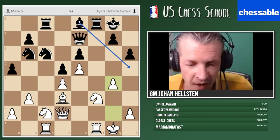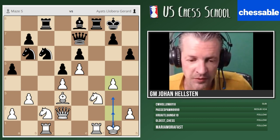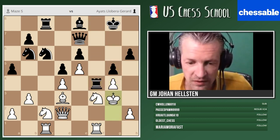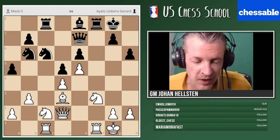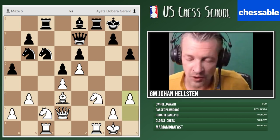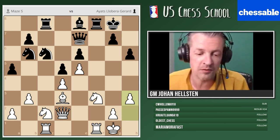I agree with you guys — g4 makes a lot of sense to prevent bishop h5, gain space, and so on. Actually, king g2, king g3 might be something to take into account, and then play h5, h4. But the French grandmaster played in a much more convincing way — he started with h3.